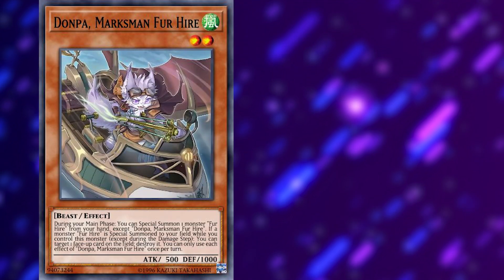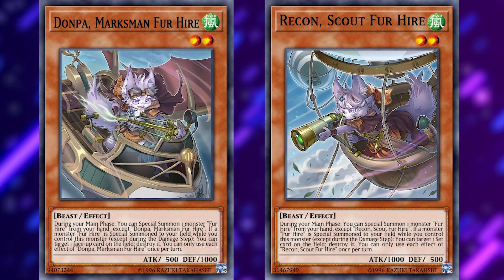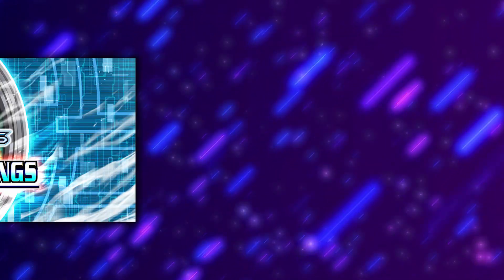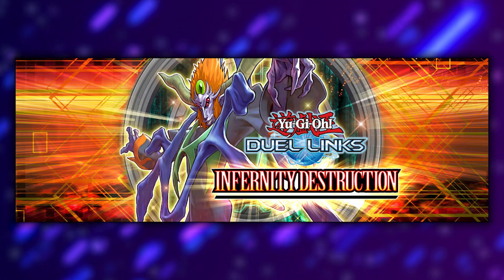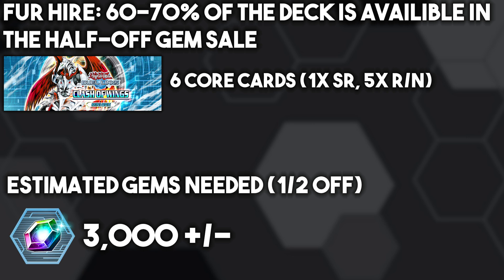There are also cards like Dompa and Recon, who can destroy a face-up or face-down card respectively. Most Fur Hire decks will run cards for removal like Lightning Vortex or Treacherous Trap Hole to clear the opponent's field. The core of this deck really is in Clash of Wings — typically monsters like Dinah, Recon, Dompa, Wiz, and Seal are all rares, and Beat is a super rare. They typically run Bravo, who is only a normal in Infernity Destruction, so he's very easy to pull. Around 60 to 70% of this deck is obtainable from the half-off gem sale. It was historically very strong in Duel Links, and even though it's not competitive anymore, it's still a fun deck that can throw people off guard.